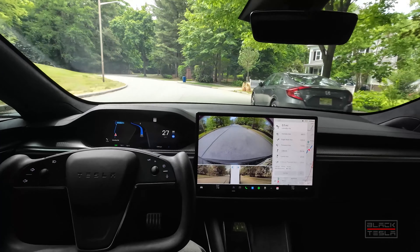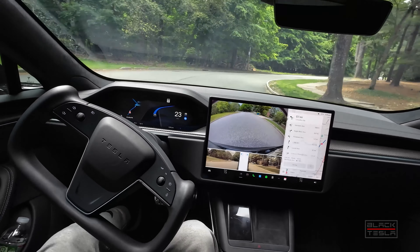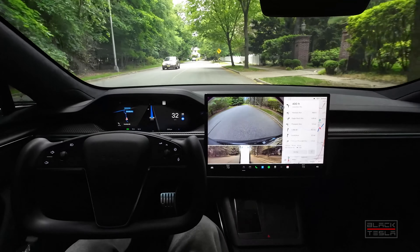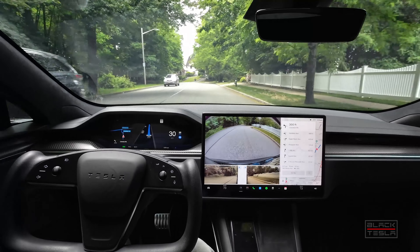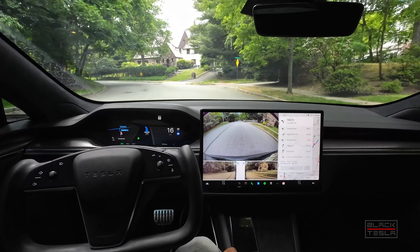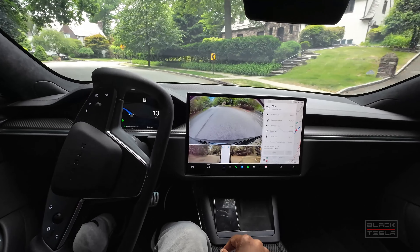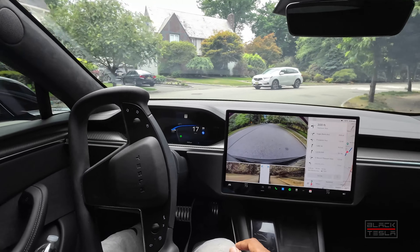Here are our winding roads we typically take on test path one, in reverse, just seeing how it does. Good control around the turn. Good speed — I'm going to bump down just a little bit since it's a 25 zone. It puts on a turn signal and comes almost to a complete stop — not good. I'll give it some accelerator and flag it.